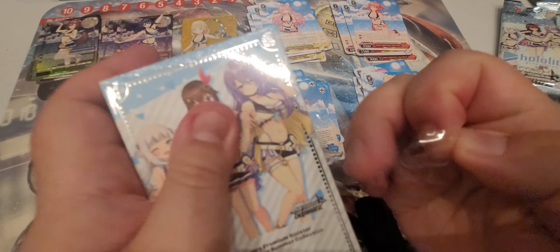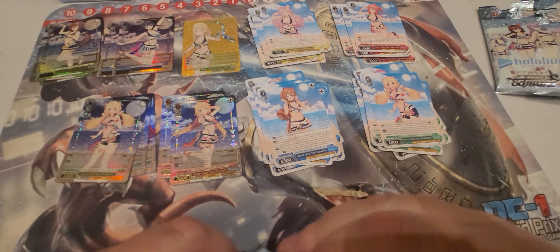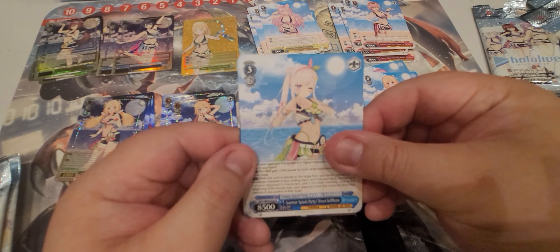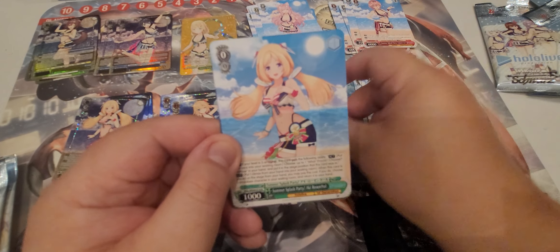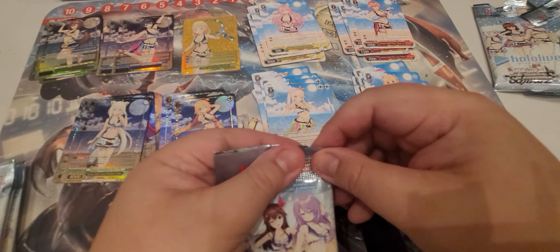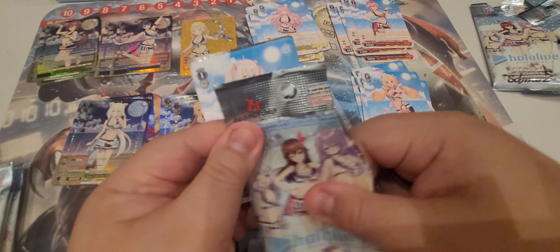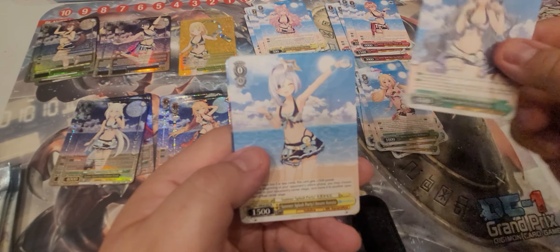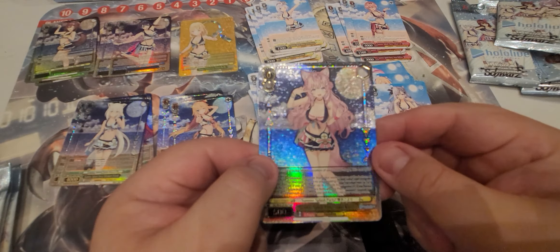Alright, box three — could get SPs in back-to-back boxes, that'd be amazing. Pack one: Takane Lui, Irani, Yuzufin — don't know this one at all — Aki Rosenthal, and our shiny is Fubuki. Actually just watched something with Fubuki watching Endgame, pretty hilarious. Pack two: Botan, Vestia Zeta, Amane Kanata, and we have Hakui Koyori.